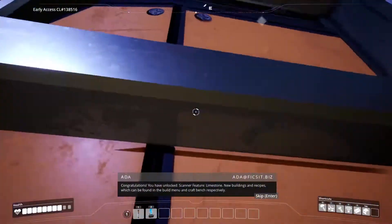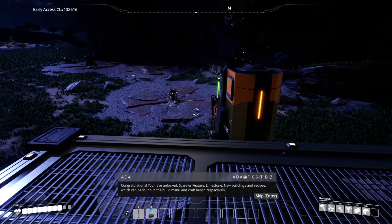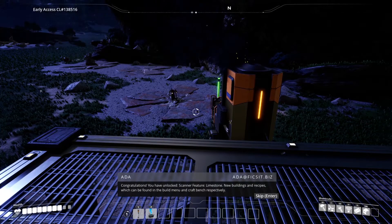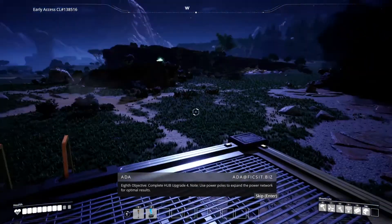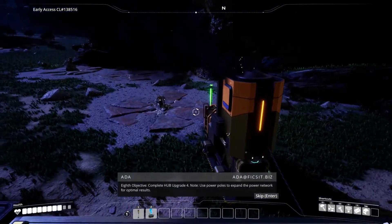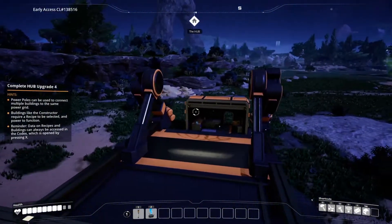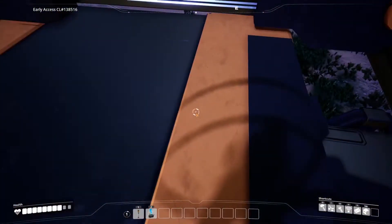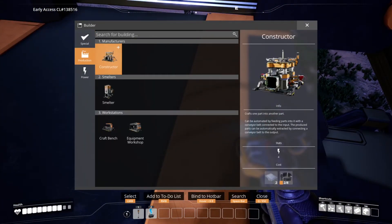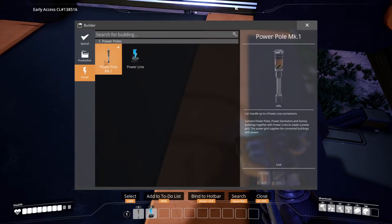Congratulations — you have unlocked the scanner feature, limestone, new buildings and recipes which can be found in the build menu and craft bench respectively. Eighth objective complete! Hub Upgrade 4 note: use power poles to expand the power network for optimal results. We now have the Constructor, which will make our rods and things for us, and we've got power poles.